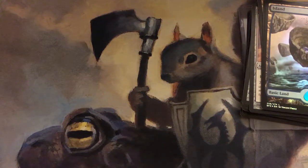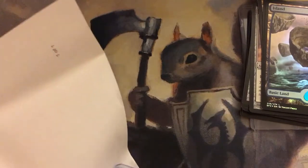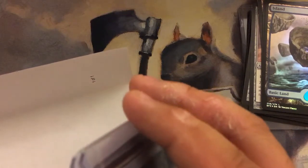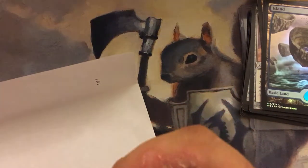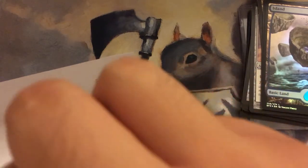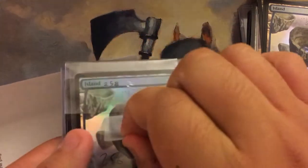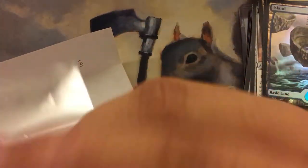This next package is from One-Eyed Shakis, also from TCG Player. Man, everyone loves wrapping all the stuff up. Oh, it's taped down. According to this receipt there should be three Full Art Islands, two other Full Art Islands, and four swamps — a total of nine cards. I wonder if they wrote on that or if it's just on a sleeve. Hopefully it's on a sleeve — yeah, it should be on a sleeve. Just psyching myself out, worrying for nothing. They taped it on pretty well.